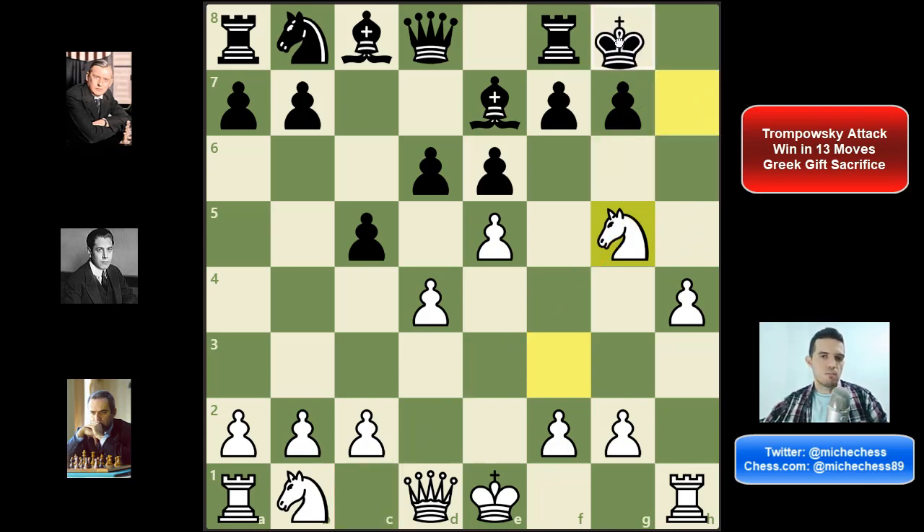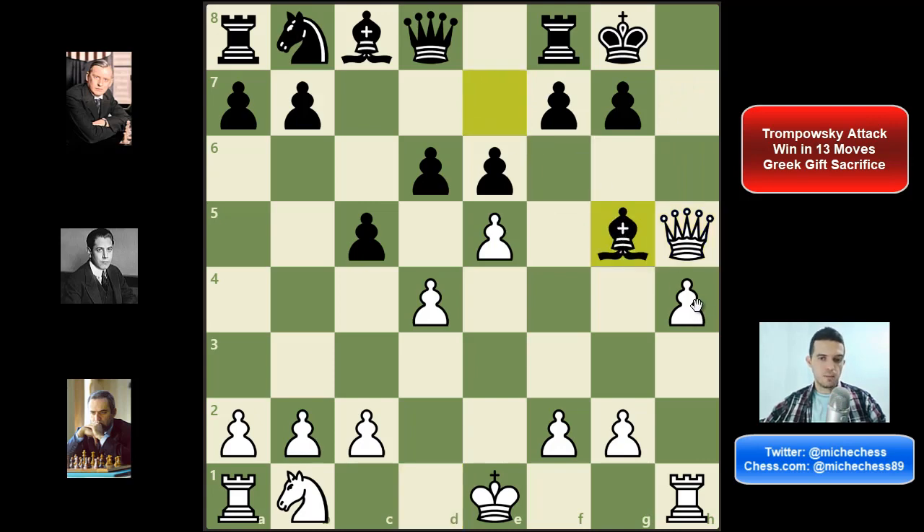King g8 is more or less easy — we just play queen h5, we are threatening mate, there's not too much they can do. They can trade the knight but then we capture with the h-pawn — that was the whole point of the move h4 — and now mate is going to be unstoppable. They can try f6 but we don't need to give check directly; we can just play g6 first, controlling f7, and mate is unstoppable. So king g8 is not going to work.